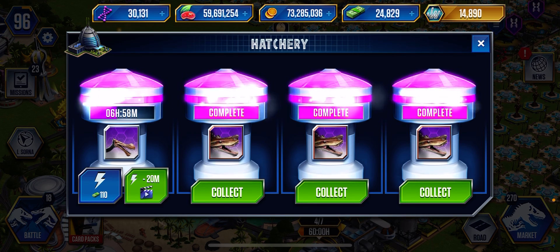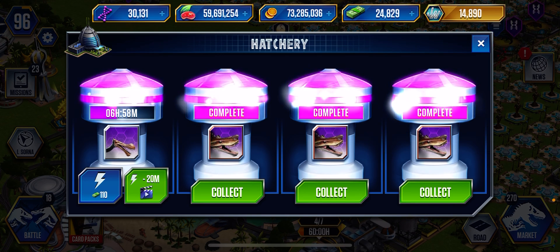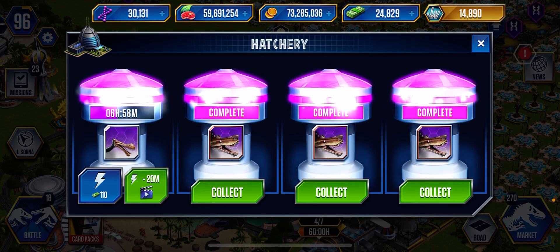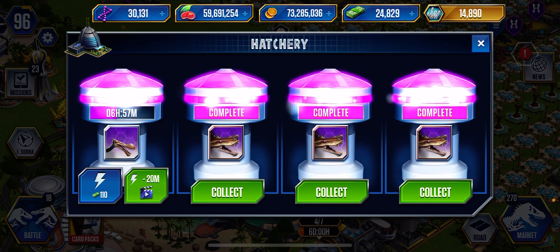The first one I'm working on is Skeletor or Trapokaterras. As you can see right there, I already have a level 30, and I have one in there. I just need to buy three more after I put these in, and then I'm gonna be working on the super hybrids and legendaries and all that.